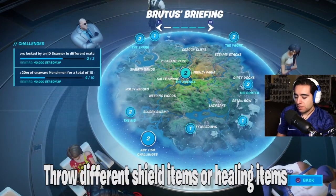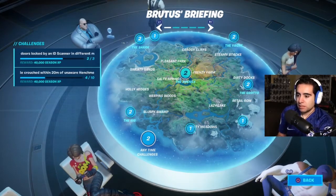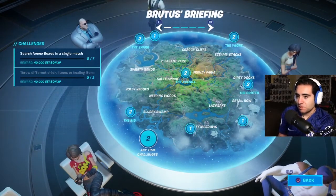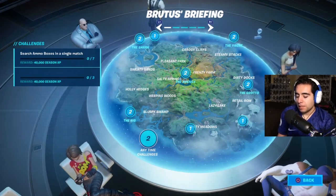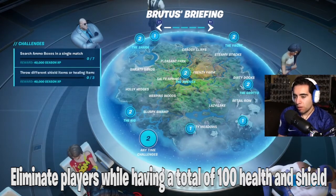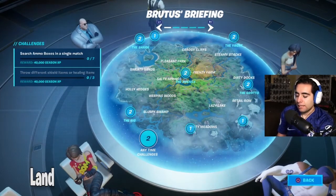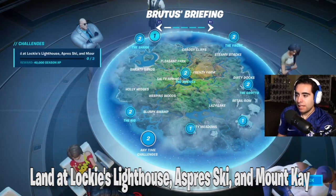We also have throw different shield or healing items — you need to do three of those. That's listed in the anytime challenges at the bottom of the Brutus Briefing challenges and it's a pretty easy one. Then there's eliminate players while having a total of 100 health and shield or more, which you can do in Team Rumble.